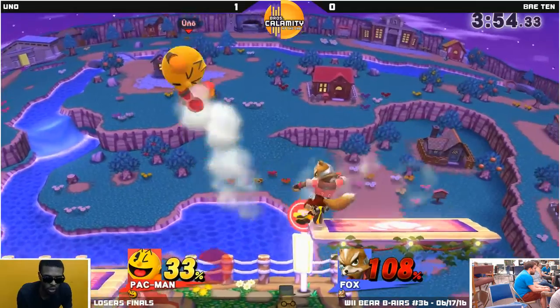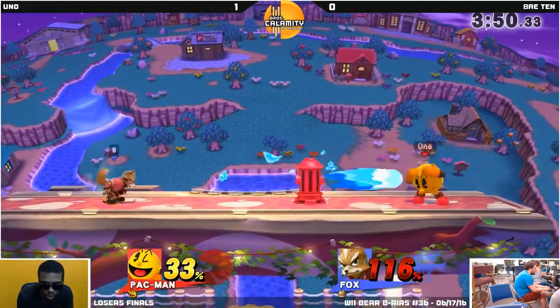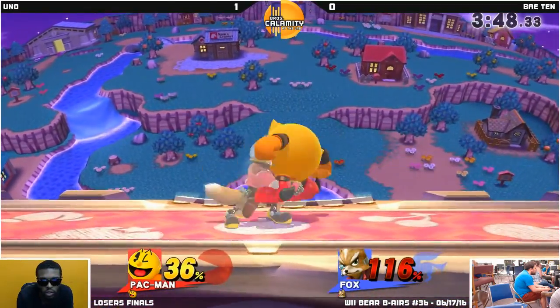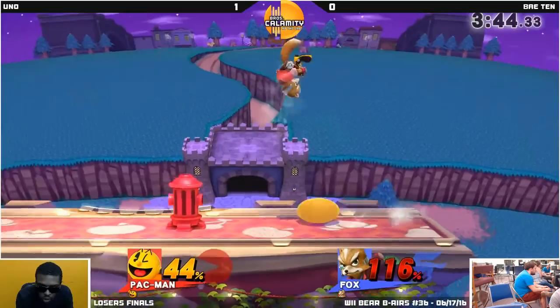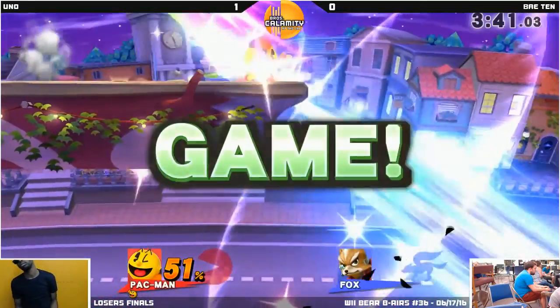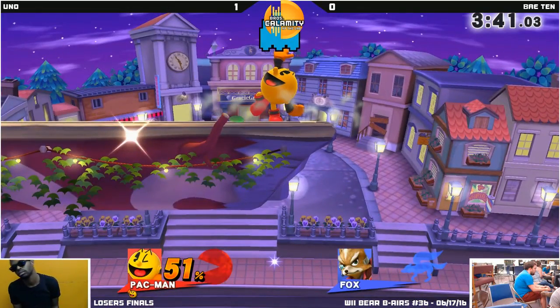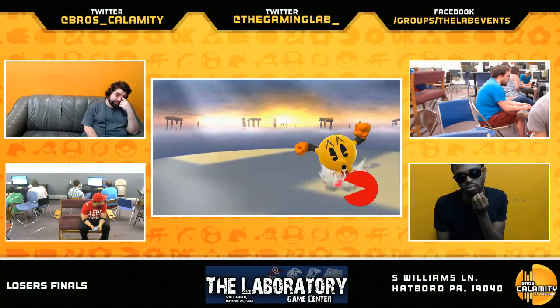Good dash attack - good prediction over that Phantasm. Back air. Next hit'll take it. There goes that dash attack - that left him open. The Fire Hydrant was in front. Oh! And the stage spike again. Alright, so that was losers finals.